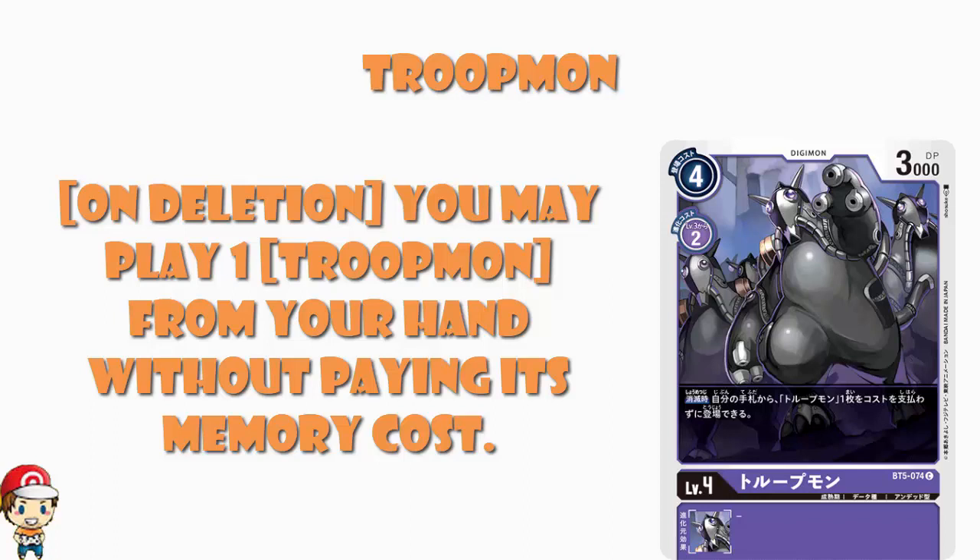I don't know how this fits into black decks, because black decks have already got other things and deletion and all of that. But if you can draw into your Troopmon, it's brilliant. Essentially you pay four cost to play one, or two cost to Digivolve. But then when it goes down, you play another, and when it goes down, you play another. You've got to draw into them, which is not always easiest. But if you can, essentially you can end up paying four memory and getting four Digimon out, which makes it essentially a one cost to cast.